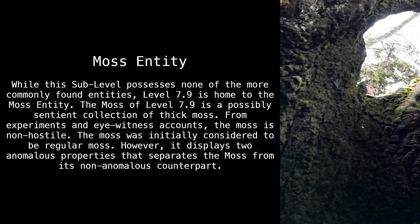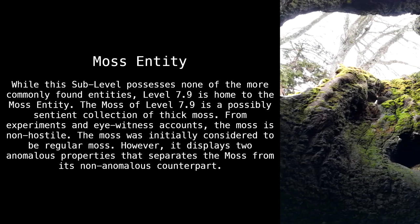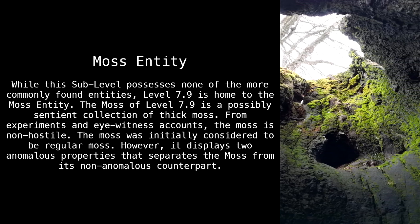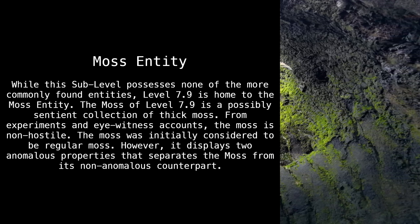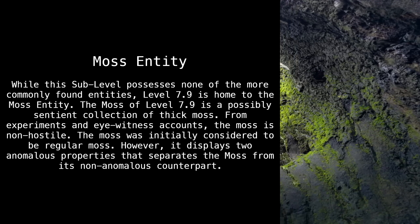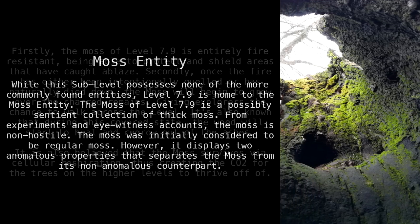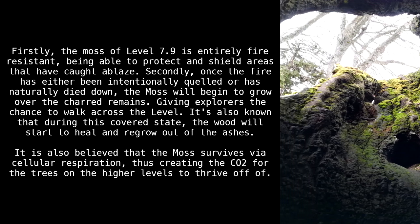The moss entity: while this sublevel possesses none of the more commonly found entities, Level 7.9 is home to the moss entity. The moss of Level 7.9 is a possibly sentient collection of thick moss. From experiments and eyewitness accounts, the moss is non-hostile. It was initially considered to be regular moss, however it displays two anomalous properties that separate it from its non-anomalous counterpart.